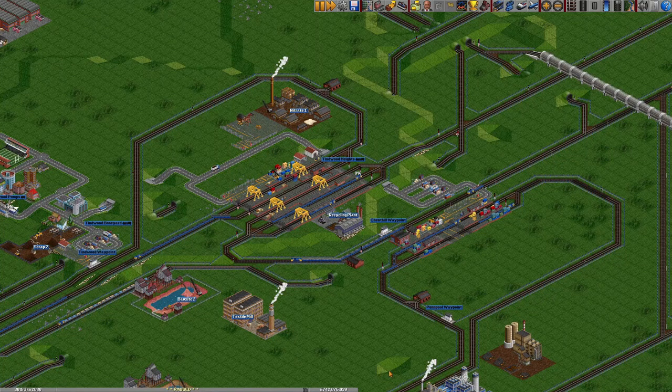Hi everyone and welcome back to OpenCTV with me, Tommy P. Last episode we set up our stations at our aluminium plant and the various connections across the west coast cargo network that will allow us to transport scrap metal, bauxite and acid to that location.